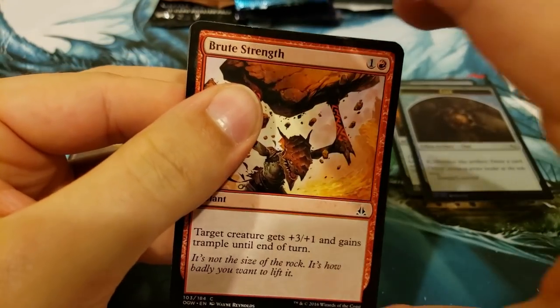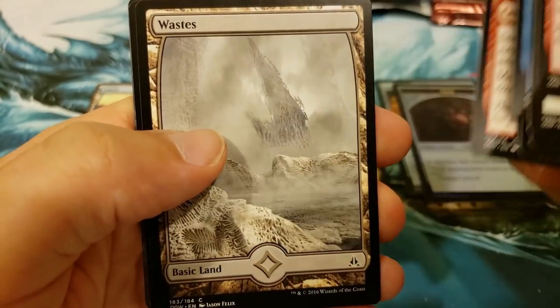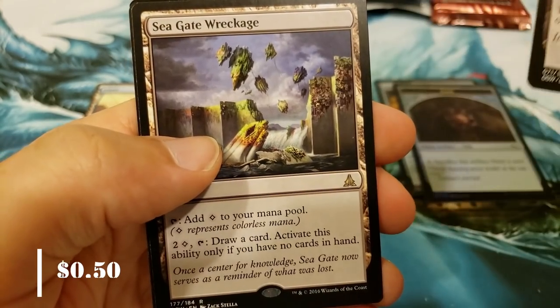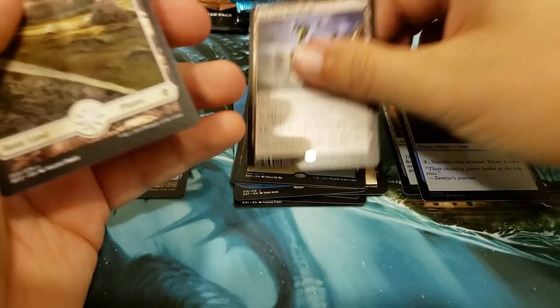Next up, we're going Oath of the Gatewatch. See if we can get something sweet out of here — I think the Expeditions are in here, at least potentially. Maybe some big Eldrazzis. A Waste, and we are going to get Seagate Wreckage — it's a fun card. And a full-art plains — we'll also take that.